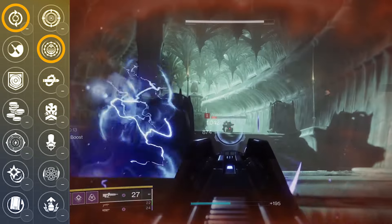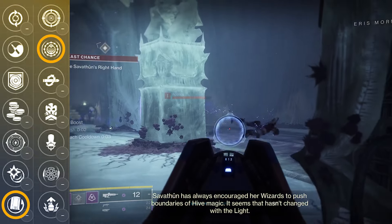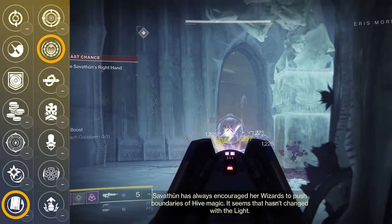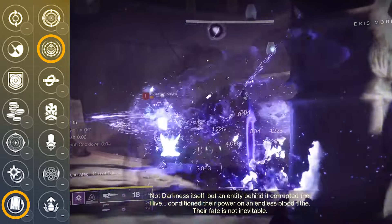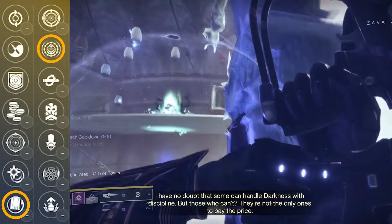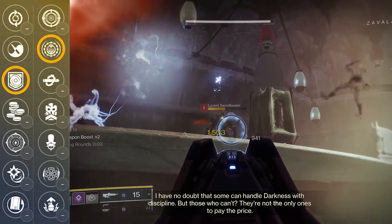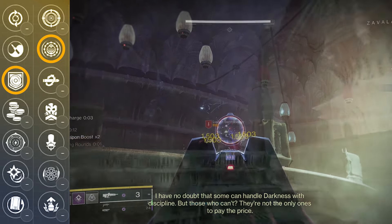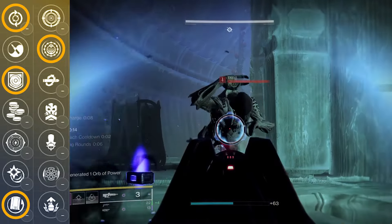Now, if you don't like that Feeding Frenzy requires kills, you could swap it out for something like Rewind Rounds and make it so you don't have to reload as often. This combination might actually be even better for higher level content where getting multi-kills is a little bit tougher. If you want to lean even harder into void builds, then pairing Repulsor Brace with Destabilizing Rounds is going to be your best option. Personally, although I like Repulsor Brace, I much prefer the buff to reload speed with Feeding Frenzy or the extra ammo from Rewind Rounds.